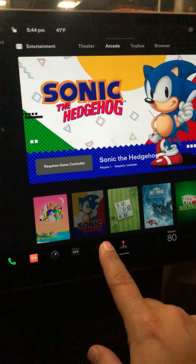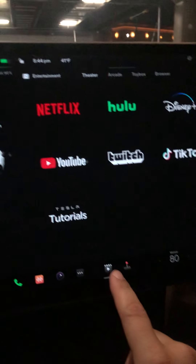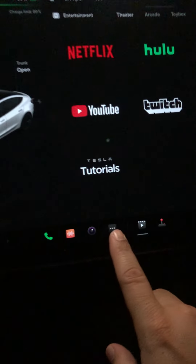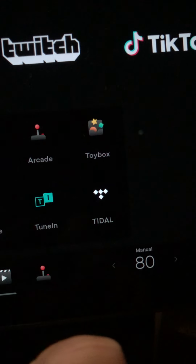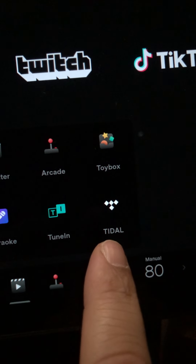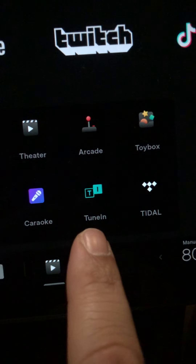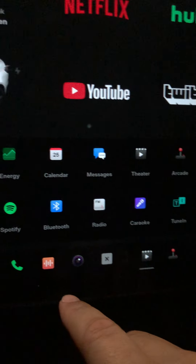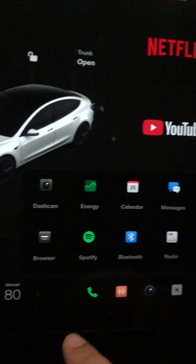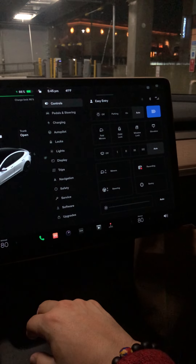You have the games button — it looks like a little joystick — which gives you all the games. There's also the theater button for movies and things like that. The entertainment button covers toy box, tutorials, arcade, theater, karaoke, messages, radio, Bluetooth, calendar, and so on. Everything is much more simplified, which is very cool.